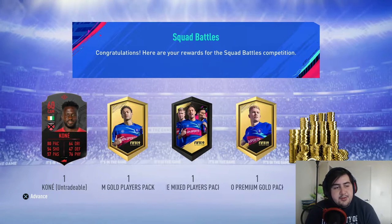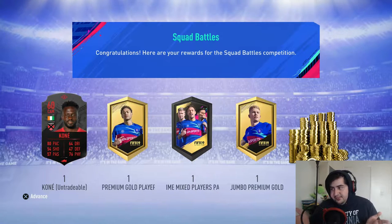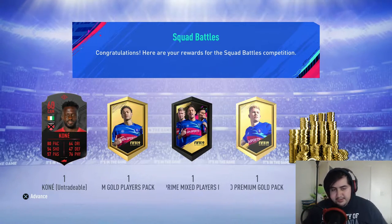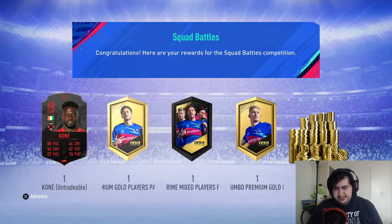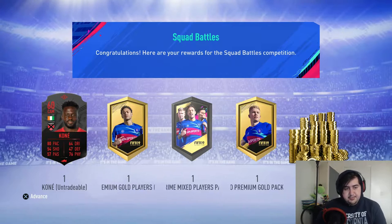What's up guys, Big Boy Scavenger PC here bringing you another video. Today we're gonna be opening up some packs. We're gonna be doing the squad battles you see on the screen already. It's 11,000 coins — 11,000 and a hundred — for a premium jumbo prime mixed prime gold players pack.